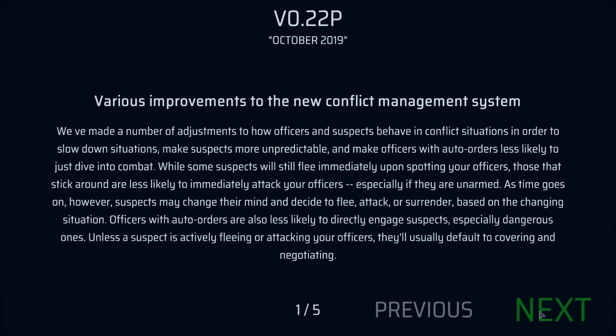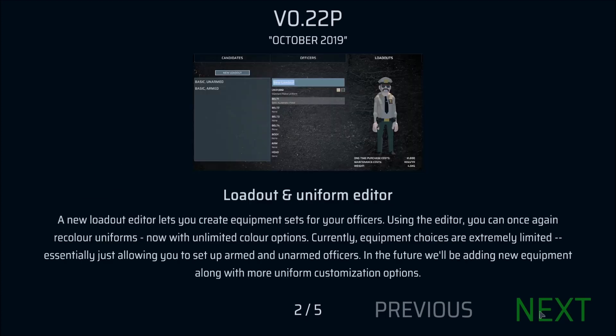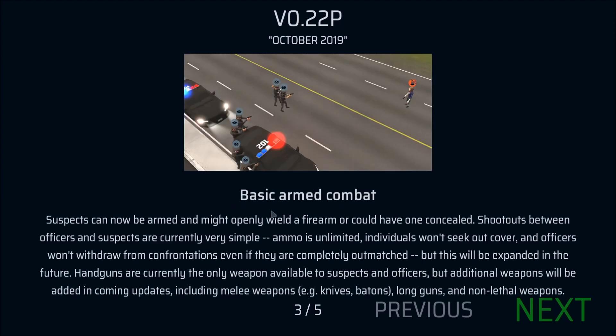Basically it tells you that we're experiencing armed and unarmed conflicts now. We can change the loadout and officer stuff. Unarmed, armed — kind of like that. We also have basic armed combat: suspects can now openly wield a firearm or have one concealed. Shootouts are possible, ammo is limited, individuals won't seek cover, and officers won't withdraw from confrontations even if completely outmatched. Handguns are the only current weapon available for both sides, but additional weapons will be added.